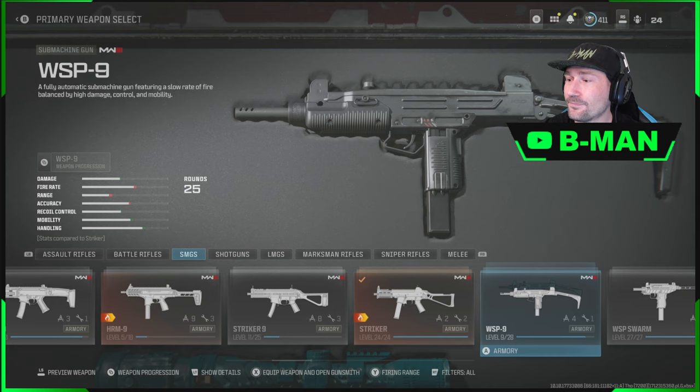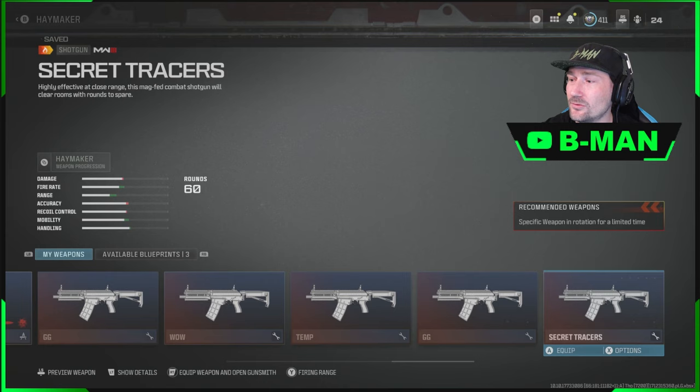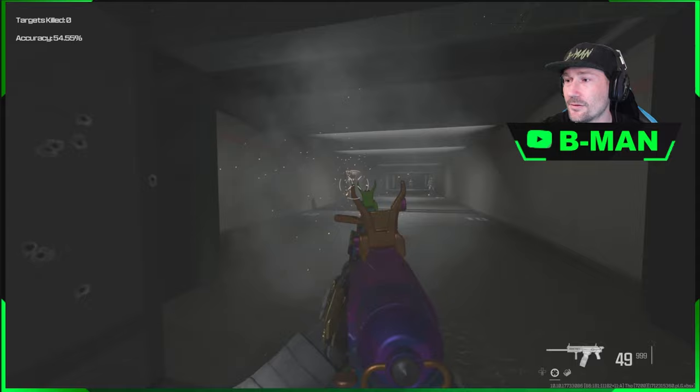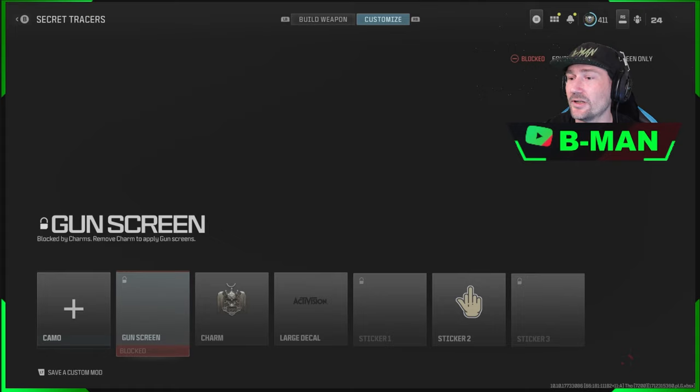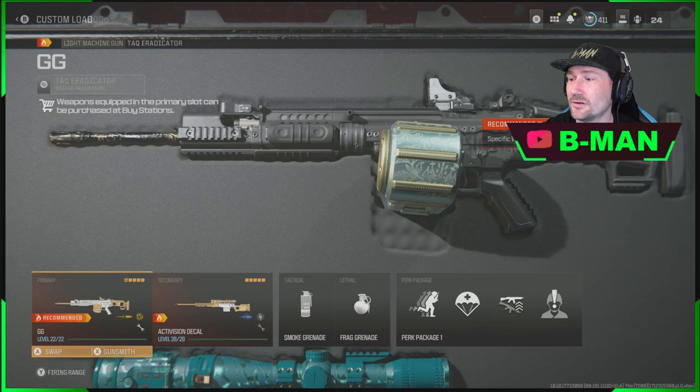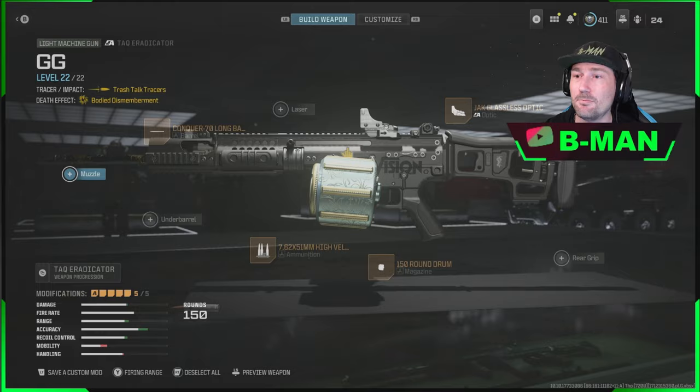I didn't bother with the Wasp because I don't use it. We went to the shotgun — we got a cool shotgun here. It's a weed shotgun which turns out has the Vault Edition traces on it. Pretty cool! And again all the Activision stuff — Season 3 Top 250 for this season and whatnot on it. We got a few other things too — some Bodied Dismemberment and Trash Talk Dismemberment on this one.